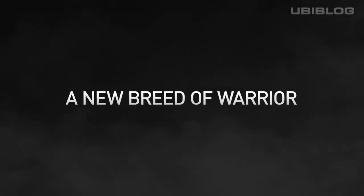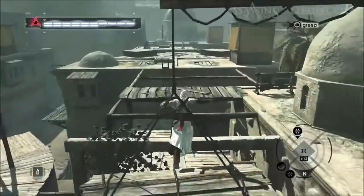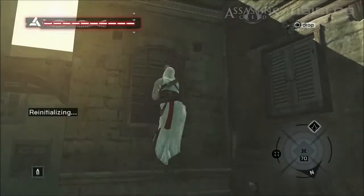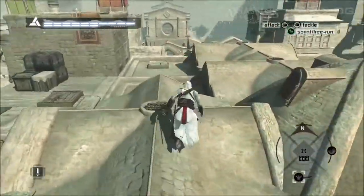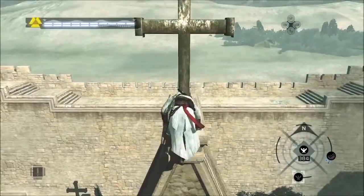It's easy to forget just how many now-familiar ideas the first Assassin's Creed pioneered. The simple free-running controls we know and love were a revelation in 2007. Series like Prince of Persia had let us climb and run up walls, but holding down a couple of buttons to effortlessly free-run through a medieval landscape was more beautiful, more exhilarating, and easier than anything that came before.